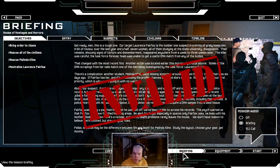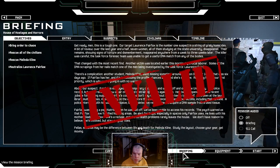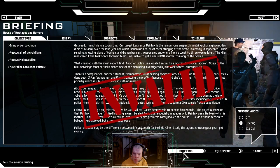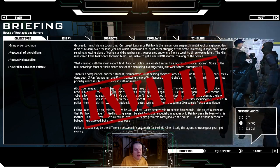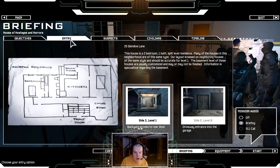Fairfax was seeing a psychiatrist when he was laid off. The psych warned us he may have fortified his living areas — be alert for traps, especially in spaces only Fairfax uses. He lives with his mother, Gladys Fairfax — a recluse who rarely leaves the house due to health problems. We don't have reason to believe she's involved, but stay on your toes. Seconds may be the difference between life and death for Melinda Klein — study the layout, choose your gear, and get moving.